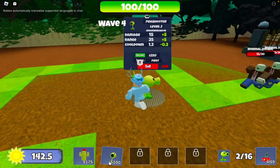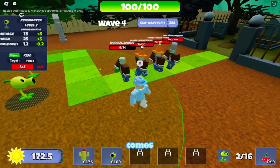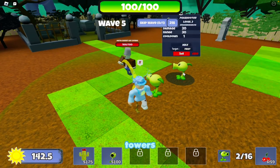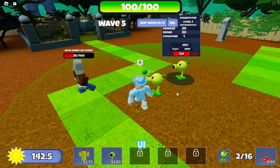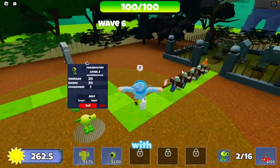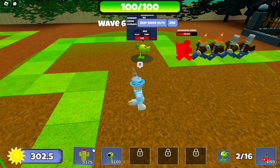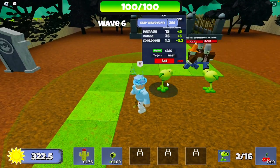We've got some normal zombies and here come the cone hat zombies. I think the towers are really accurate. The game's UI is kind of basic — nothing wrong with it, I'd say it's about a 6 out of 10. You can place up to 16 towers, which is good.